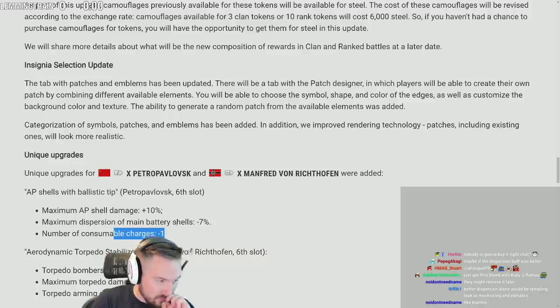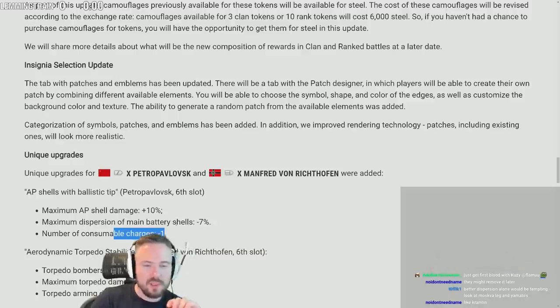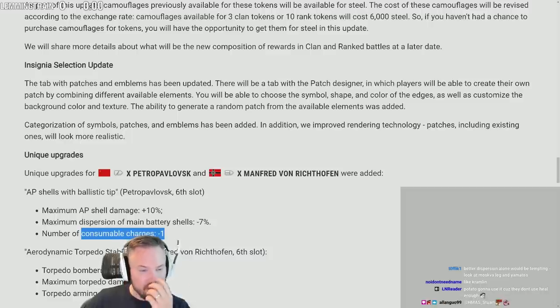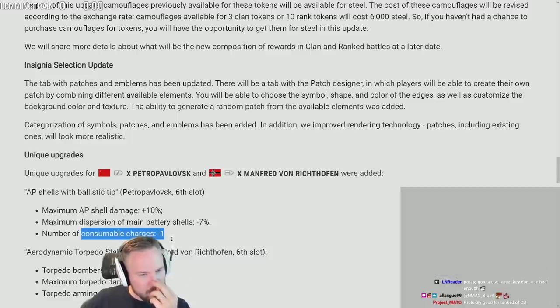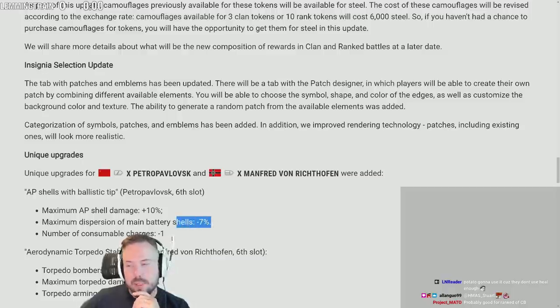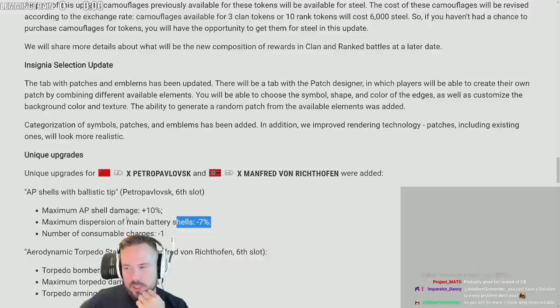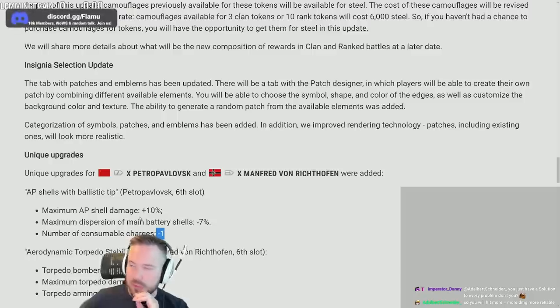You just get first blood with Petropavlovsk anyway. This is such a big negative — on one hand you get rid of the third traverse penalty since Petro has pretty slow turret traverse, though it doesn't affect it too much because of 360-degree turrets. But it would be interesting to try because the dispersion means Petro becomes more effective at range, which means less reason to cycle consumables as quickly. I can't give a definitive answer until I've tried it — how big a deal does the 7% do? But losing a consumable is still big.